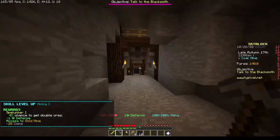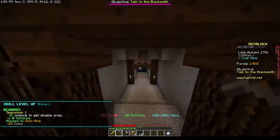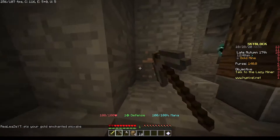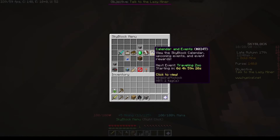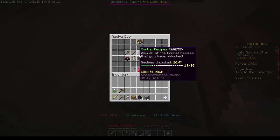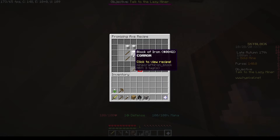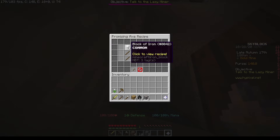Mining level one! Gold is higher than iron, so hopefully I'll be able to find some iron in this gold mine. Wait — iron galore! The NPC said I could find the recipe in my recipe book. The axe costs three blocks of iron — so that's 27 iron ingots.